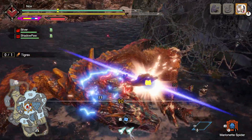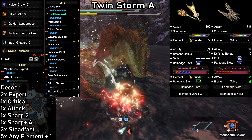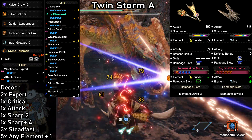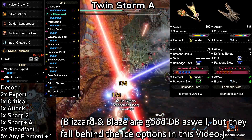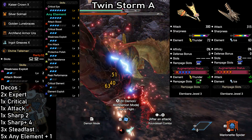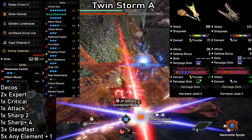Now we have two element builds for multiple weapons: Twin Storm A and B. If you make both, you have the perfect setup to use whatever element Dual Blades you personally like best. Twin Storm A is set up for all element Dual Blades that don't need any additional levels of Handicraft, with Narwha and Kushala Dual Blades as examples — 300 attack with 72 Thunder and 315 attack with 63 Ice. Our big stack of damage increasing skills is the exact same as before: super high affinity on weak spots plus Critical Boost, a flat damage increase from Attack Boost level 4 and element attack level 5, Element Exploit and Chain Crit to push things even further.